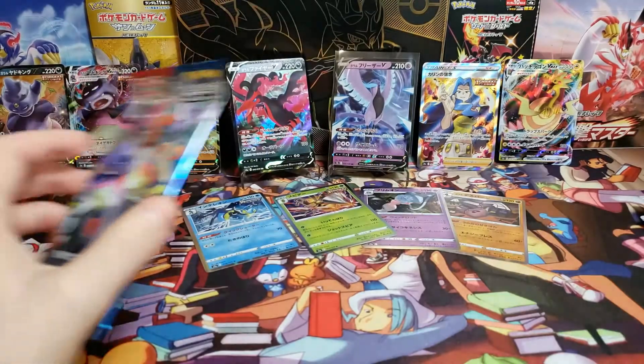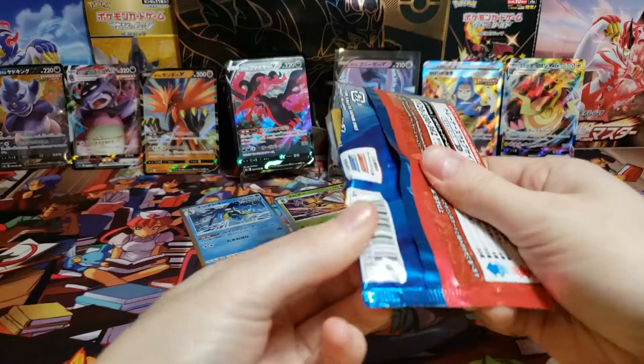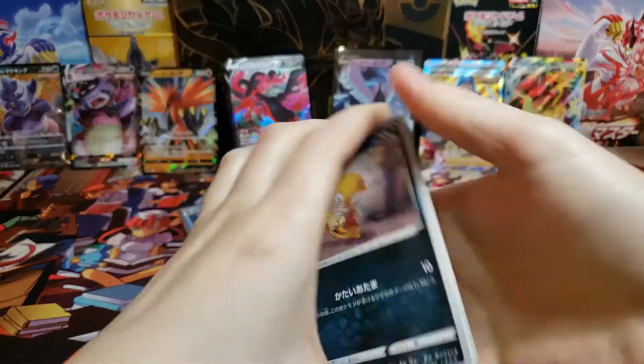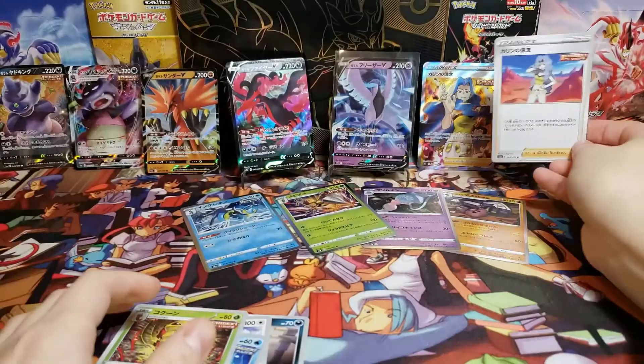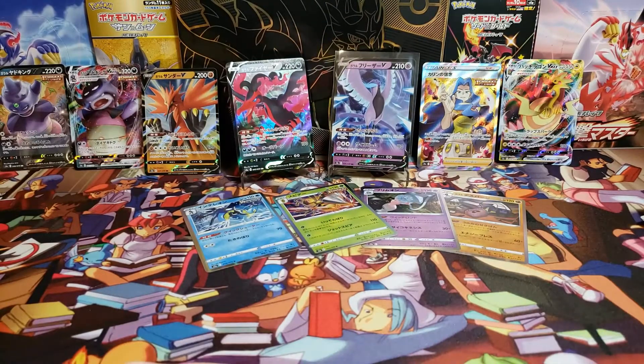That's a really nice Inteleon with cool acrobatic art — you would just never get this out of an English box. I also like that these don't come with code cards, so you don't accidentally ruin a surprise. Last pack — doubt we'll get anything and that's okay at this point. There's our Karen, and wow — a full art trainer, two V-maxes, four V cards, a full art, and a bunch of holographics.